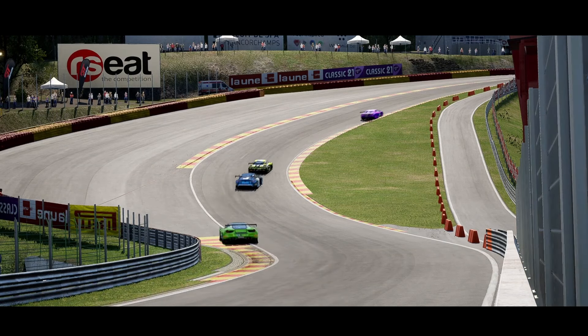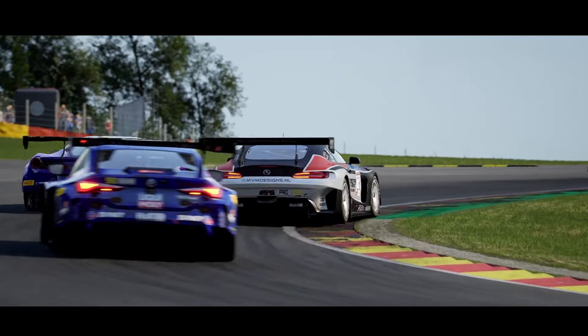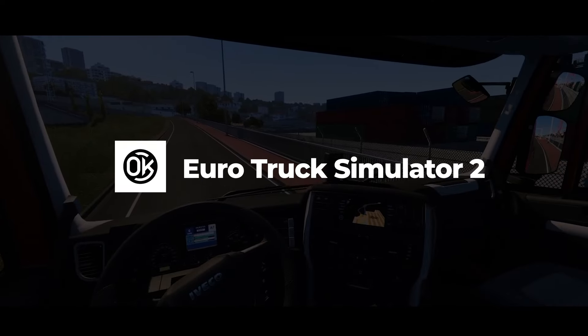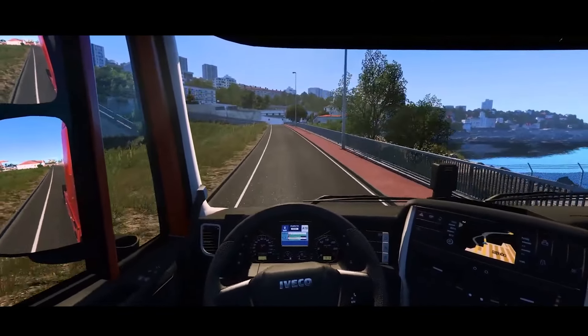Assetto Corsa Competizione is the sequel to the realistic racing simulator, dedicated to Blancpain GT competitions. The game offers incredible graphics and photorealistic weather conditions, immersing you in the racing action. Compete with real-world racers and teams, driving the best cars from Ferrari, Lamborghini, and McLaren. The game includes various modes and settings to create a unique racing experience. Assetto Corsa Competizione also supports multiplayer competitions, allowing you to race against players worldwide.